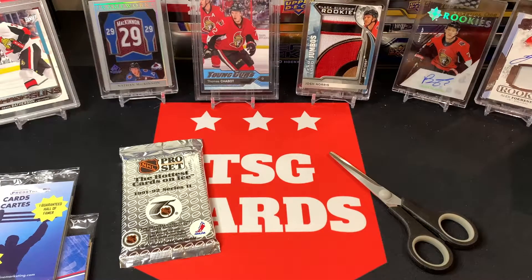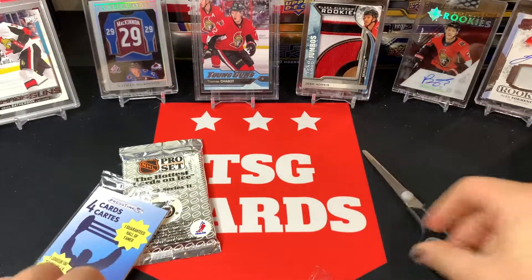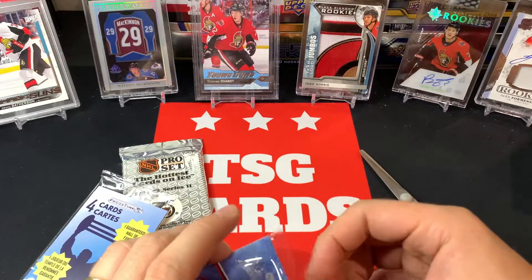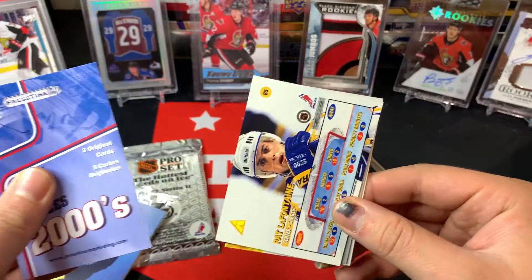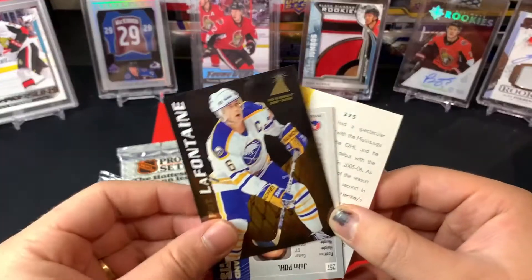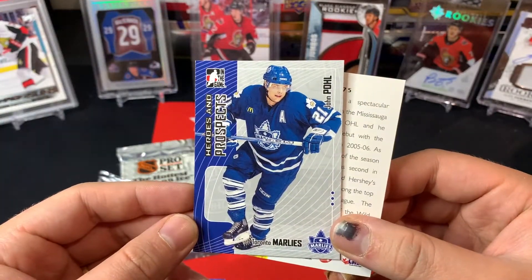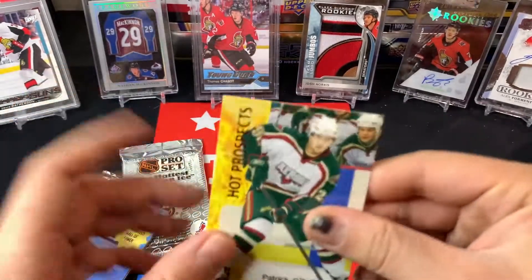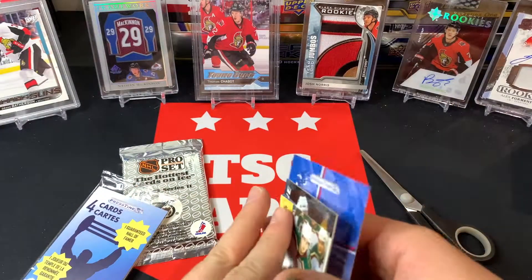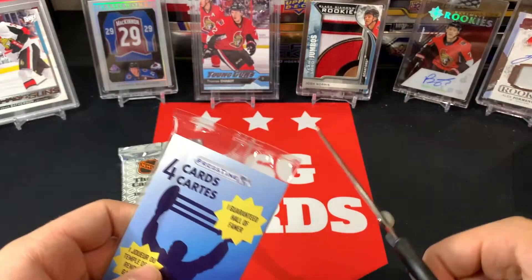2000s pack - we actually got a real sealed pack inside, Pro Set, fun to open. We've got Pat LaFontaine Pinnacle - nice design. Prospects with Tron Marley, John Pole, and a Hot Prospects Patrick O'Sullivan In The Game. Nice.